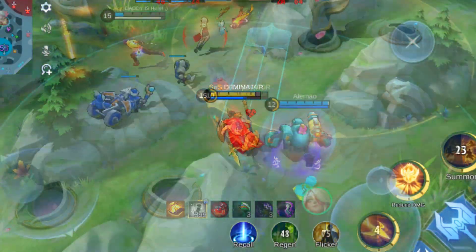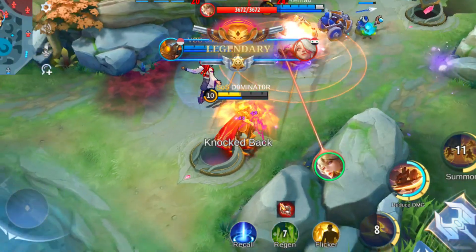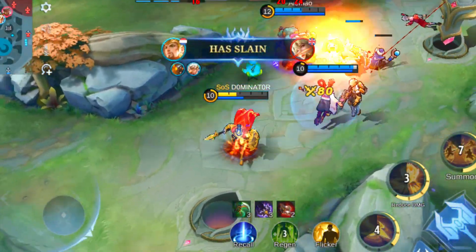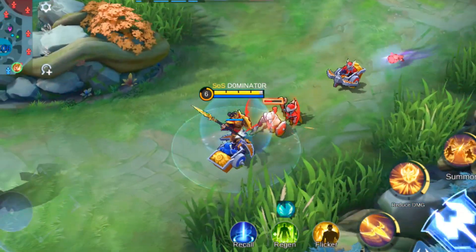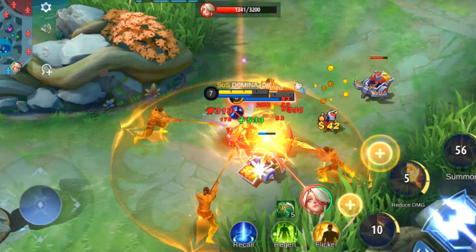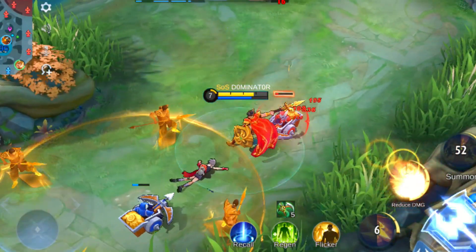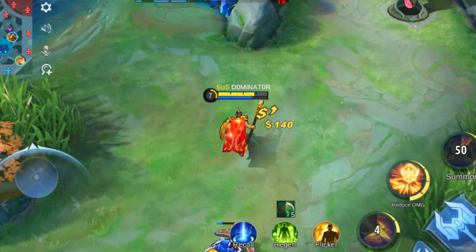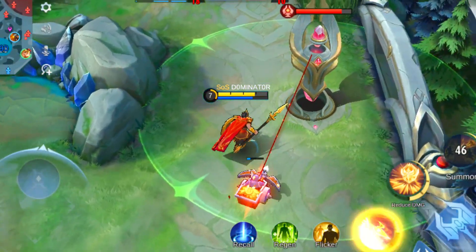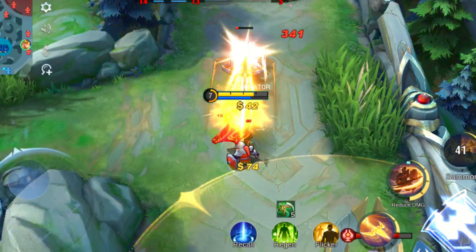In conclusion, Mincetar is a great hero for players who want to counter a team with blinking heroes and initiate team fights. His ability to stop enemies from using blink skills is incredibly useful in certain situations, making him a real asset in team fights which significantly increases the chance of winning. His tankiness and area-of-effect damage output make him a real threat in battles. If you're looking for a hero to counter blinking heroes, Mincetar is definitely the one to go for.